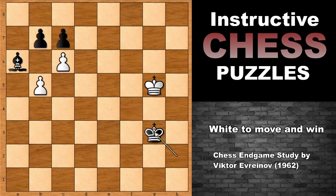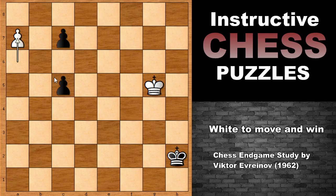Black is trying the best thing he can do: king to g3. In this position, if bishop takes pawn, then pawn takes pawn, c takes on b7, and this bishop can stop the b-pawn — it is going to be a queen. So if pawn takes pawn, then we simply capture the bishop. And if black pushes the pawn, white is much faster. So this is also losing for black.